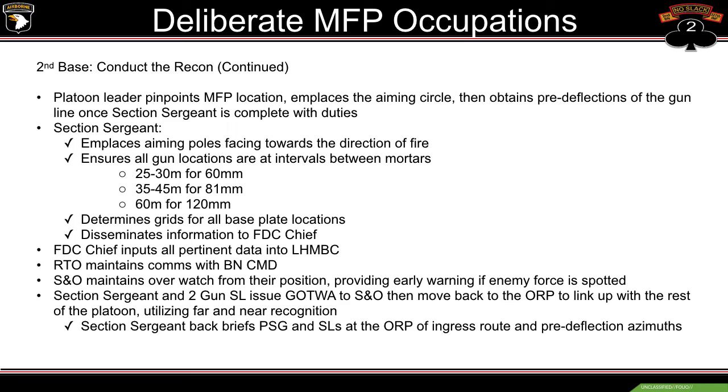Second base continued: the PL pinpoints the MFP location, places the aiming circle, and obtains pre-deflections of the gun line once the section sergeant completes his duties. The section sergeant emplaces aiming poles facing the direction of fire and ensures all gun locations are at proper intervals — for 60mm mortars 25 to 30 meters, 81mm 35 to 45 meters, and 120mm 60 meters.